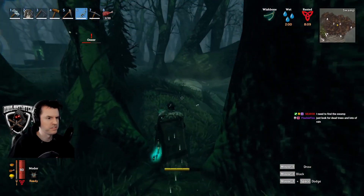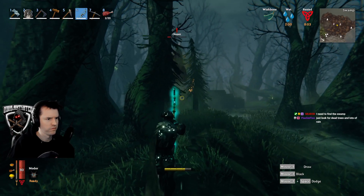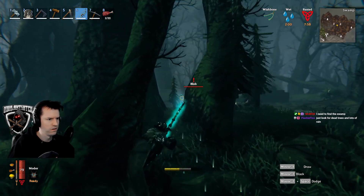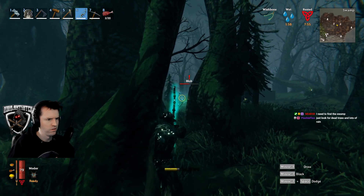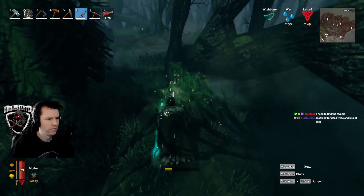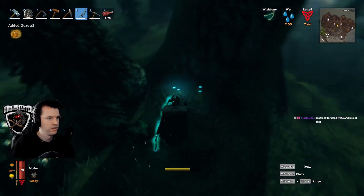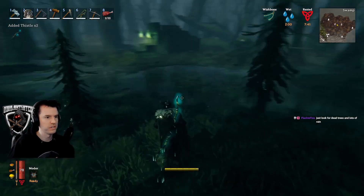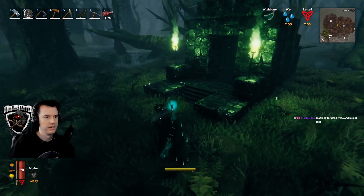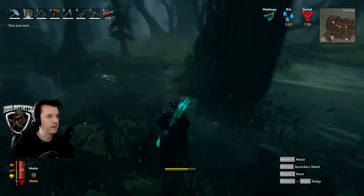Now if I remember right, once we kill this thing it's going to split into smaller guys. They are much easier to kill when you kill them with the mace, I believe. But you risk getting poisoned and just taking damage for an extremely long time if you do that. So that's why I hang back. I need a ranged blunt weapon.